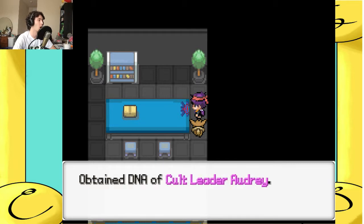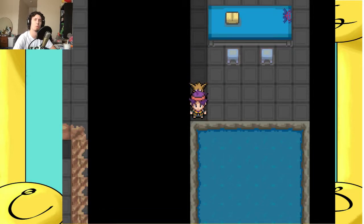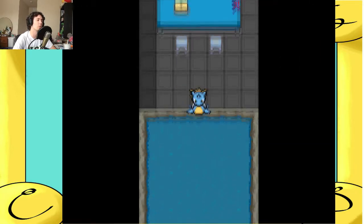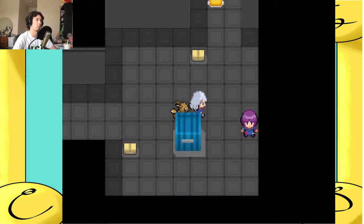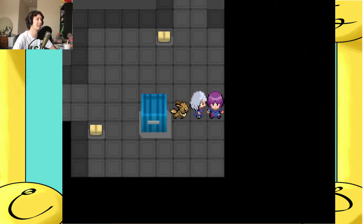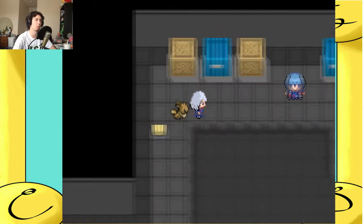A change of clothes is lying on the table. Why would she need to change clothes? You know what, I'm not going to question it. I guess I can just be Audrey — that works. I wonder what happens if I talk to somebody as Audrey. They think I'm her! So now I should be able to go through that purple barrier.